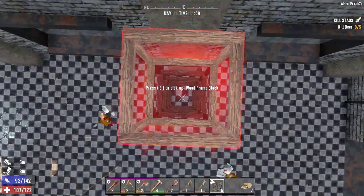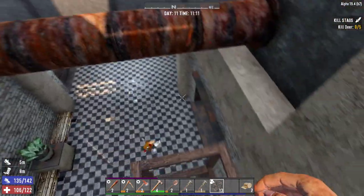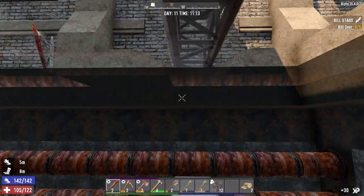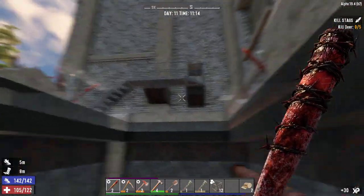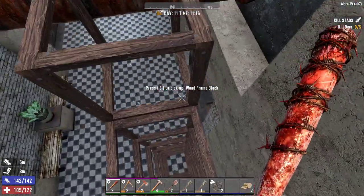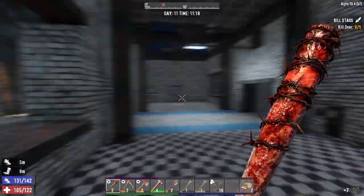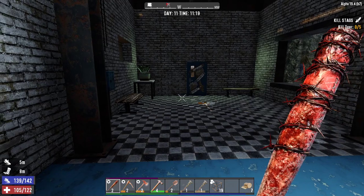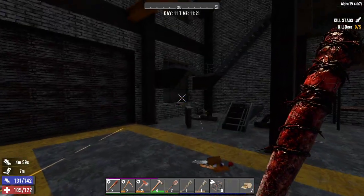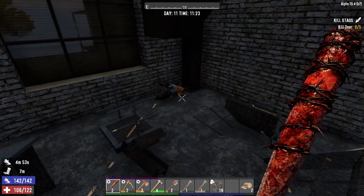We'll go up whichever way we feel like - which would be this way. We need floor two. Good thing we came up here actually because there is something up here. A bit of trash but you never know - one man's trash, another man's treasure and all that. There's like a way office in the main building there. Let's go back and check the main building - maybe we missed something. Ah, a set of stairs - I guess that must be the way up.